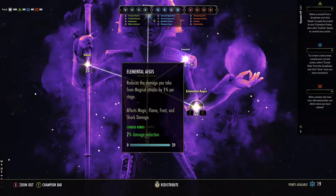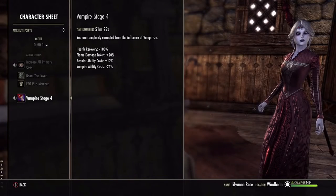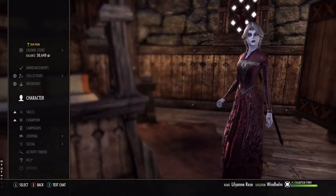Another way to help boost flame resistance is through champion points. In Warfare you'll find the Staving Death constellation. This cluster of stars offers bonuses to damage resistance. The Elemental Aegis reduces the amount of damage taken from magical attacks, and placing champion points on this one should boost flame resistance.